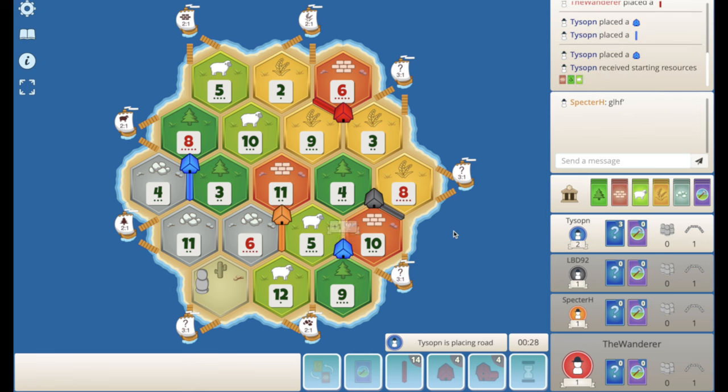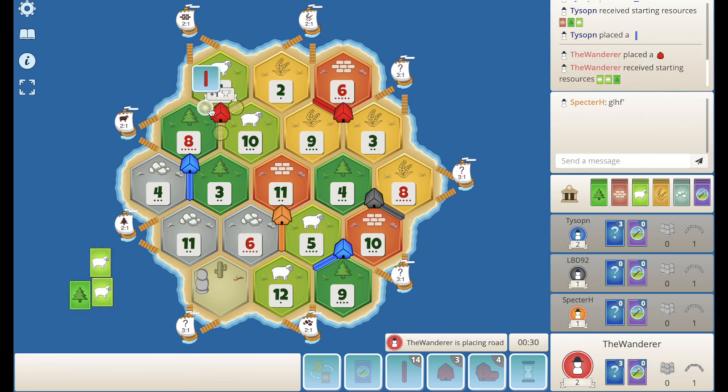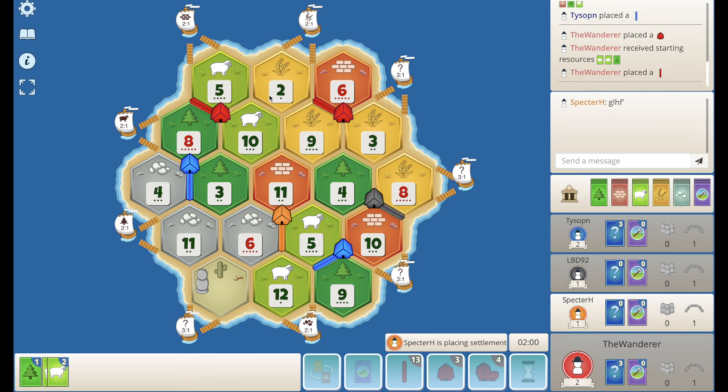They take the 9-5-10, so they are probably going to play off the wood port, which makes perfect sense. Do they bother with the ore port or do they just go to the 3-to-1? I think they probably go to the ore port. For me it's a no-brainer — the 8-5-10 is just too good, and then I think we just take the sheep port. Our road building is great, we have double wheat, double sheep, and hopefully the wheat port and the sheep port.